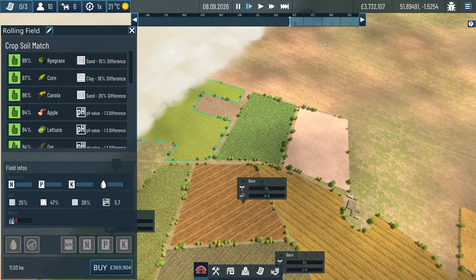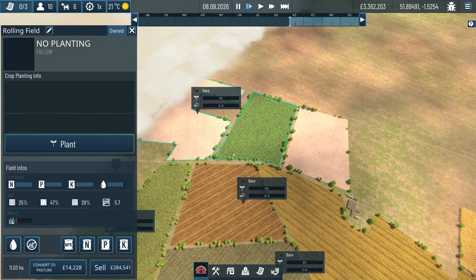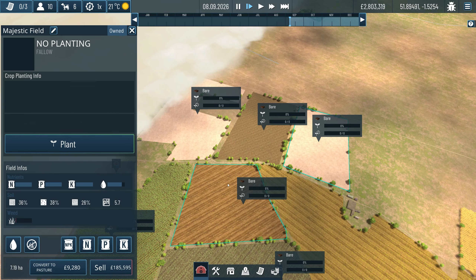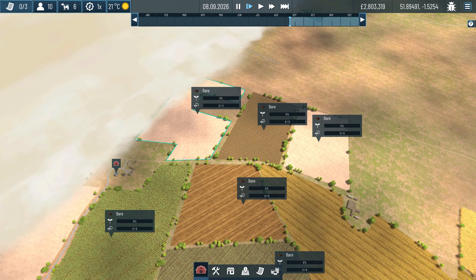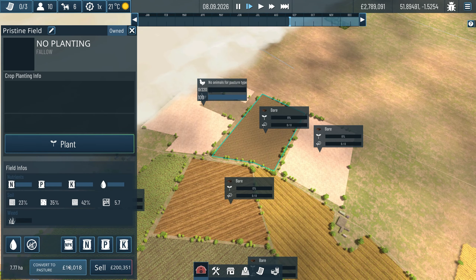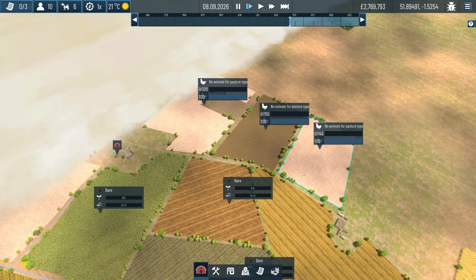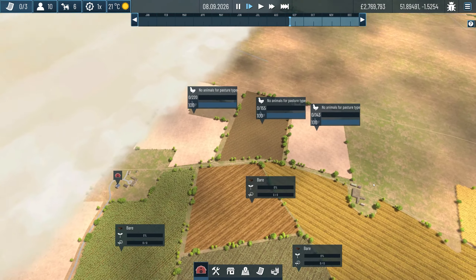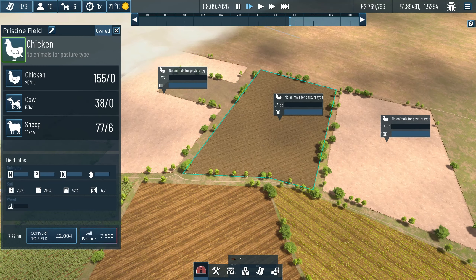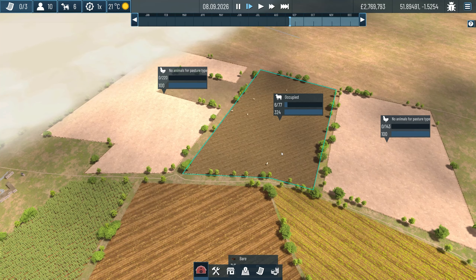I want to buy these three fields - bearing in mind I'm starting with 3.7 million. I'll buy all three of them. That cost me 900,000. Now each of these we're going to convert into pastures. We don't have any animals currently on these pastures, but we do have some sheep so I think I'll make the middle one for sheep. Our sheep are now on there - I've only got six.